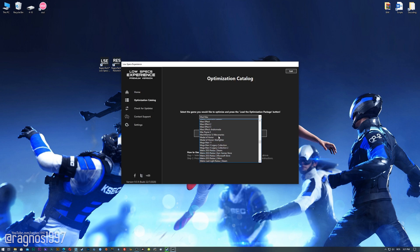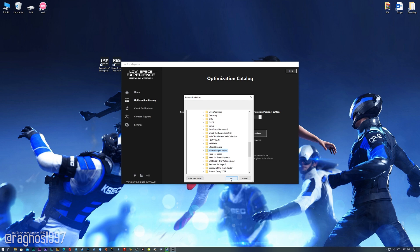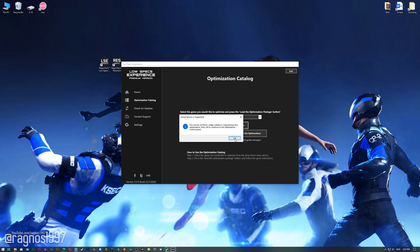From this drop-down menu, select Mirror's Edge Catalyst and then press 'Load the Optimization Package.' If the Low Specs Experience does not automatically detect the game version, simply select the game installation directory and then press OK, and the optimization control panel will load.